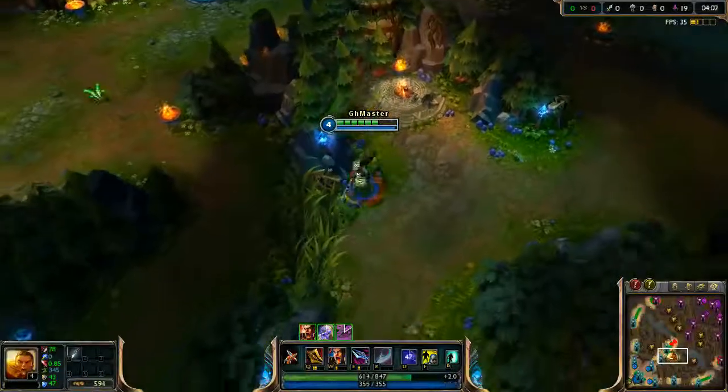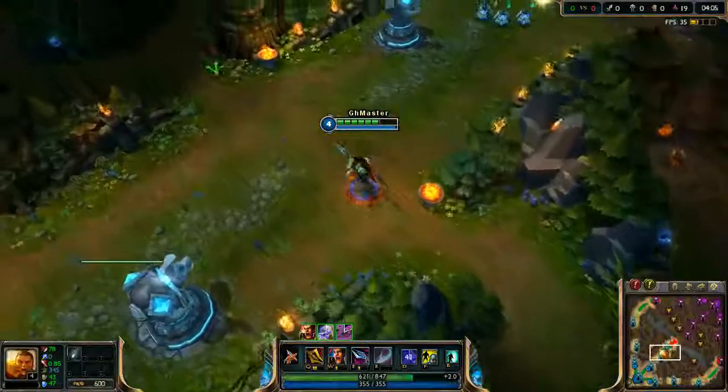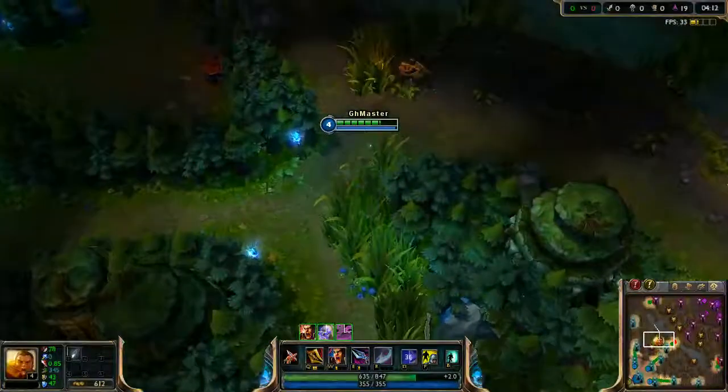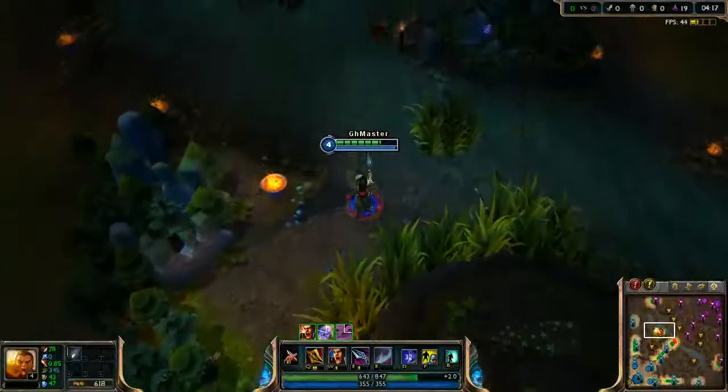That's it — we've cleared the jungle in 4 minutes and we have about 75% of our HP remaining. We can now move to gank top or mid lane.